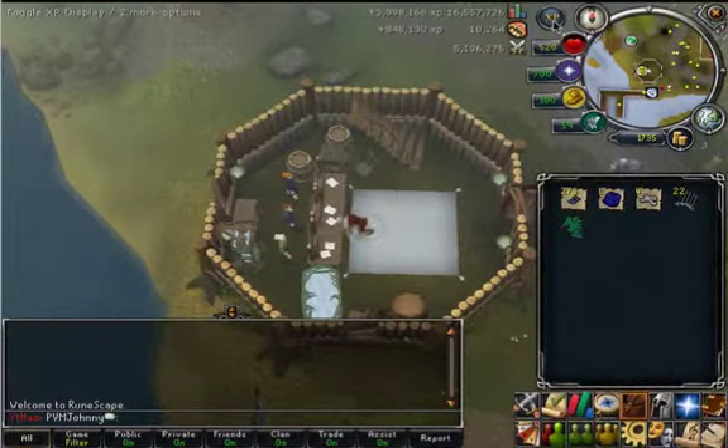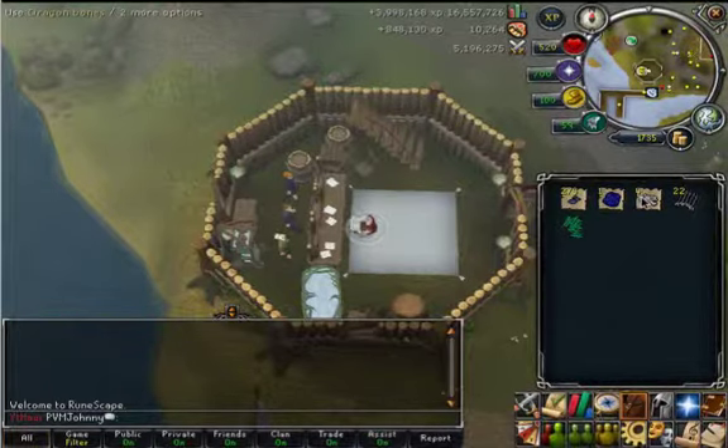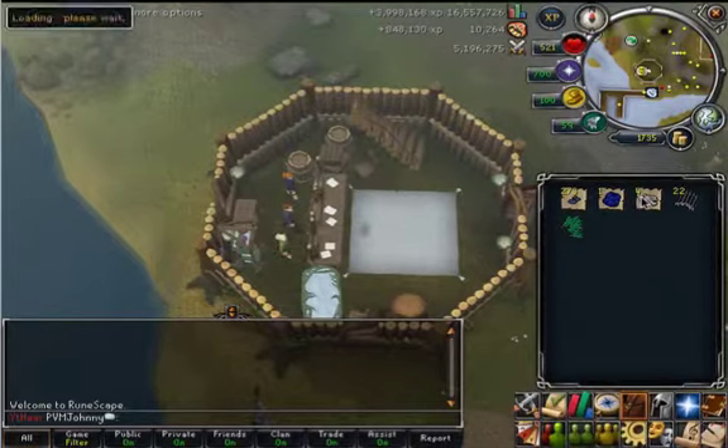That 1.7k was from picking up botters' coin drops that they missed. I'm surprised that so many botters picked up the hides but not the bones. There were a lot of bones just laying around there without the hides.